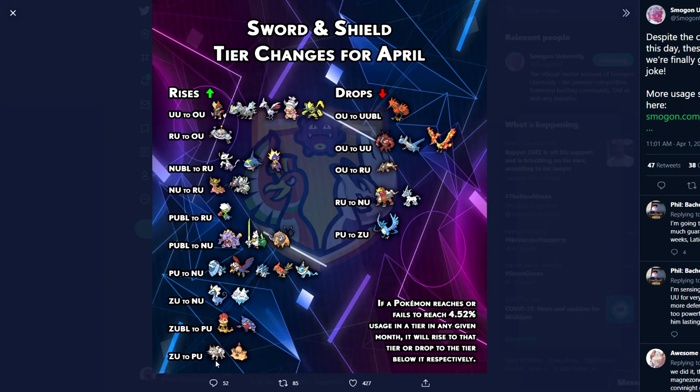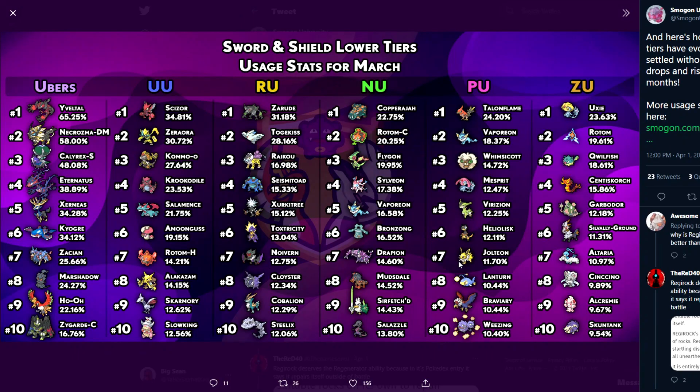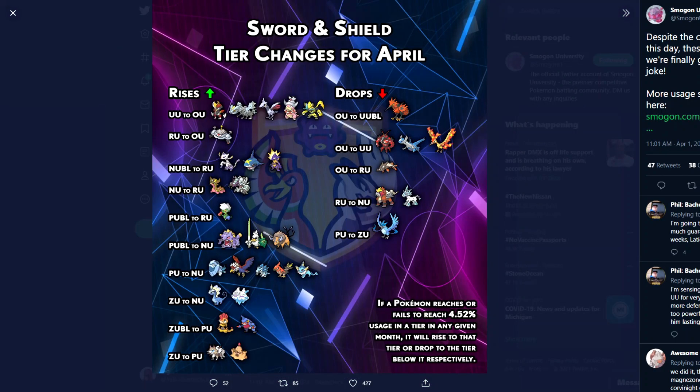From ZU to PU, Lycanroc and Palossand also going up. I don't play this tier so I'm not super sure why. Lycanroc rising might have been to deal with Talonflame which was being used a lot — but now Talonflame is NU, so you might see less of that. Same case with Braviary. Palossand — I'm not sure, but with Electric types running around having a nice Ground type to deal with that could be part of the reason.